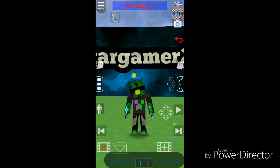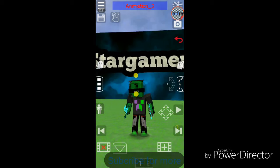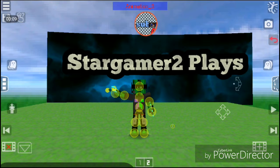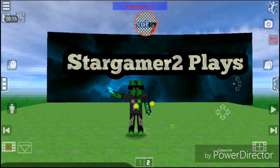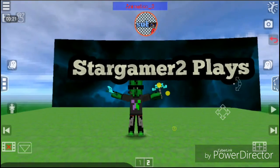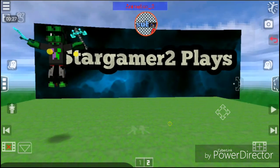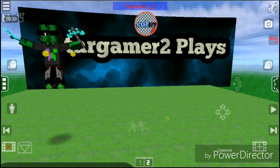Now you can animate your build - you can do it like that. If you don't know the settings, you can press them and follow along. I'm gonna be on quicksand like that, and it's gonna be like that. Subscribe to StarGamer2Plays! It's like a loser animation - nice.